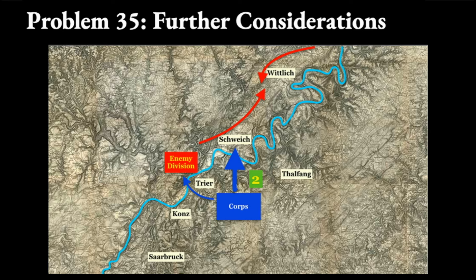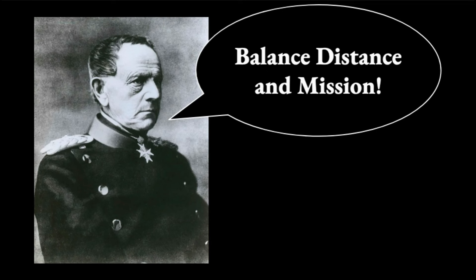Moltke goes on to say that on the second day of the march, send a smaller force to Trier and try to delay the enemy there as your main body crosses the Moselle. If the enemy has already retreated north, bring that force back and use your combined force to attack at Schweik. The field marshal makes the teaching point: balance distance and mission.